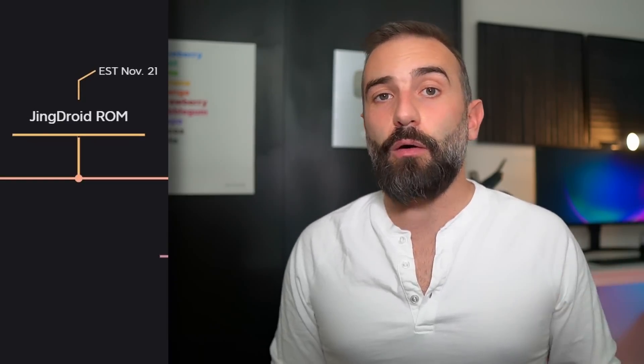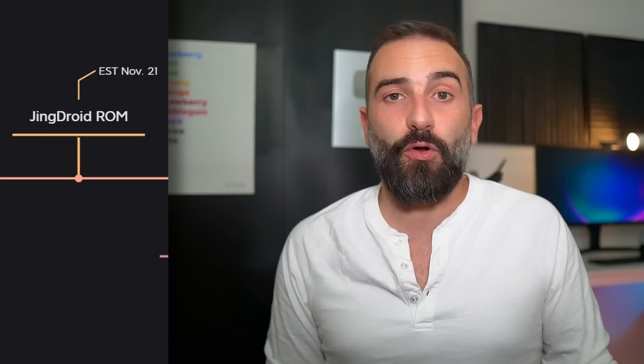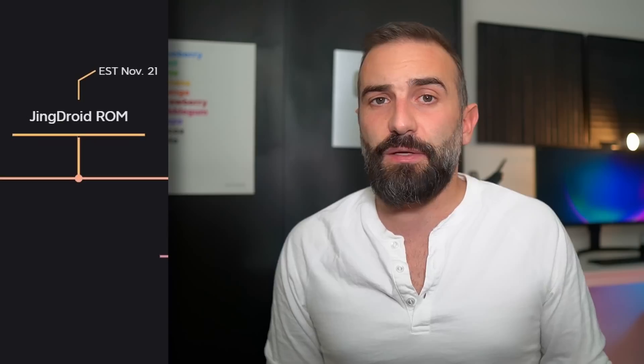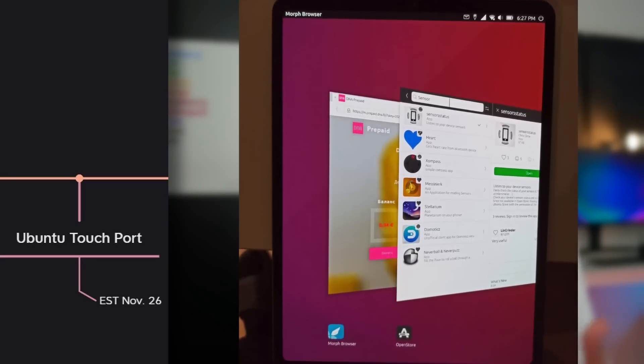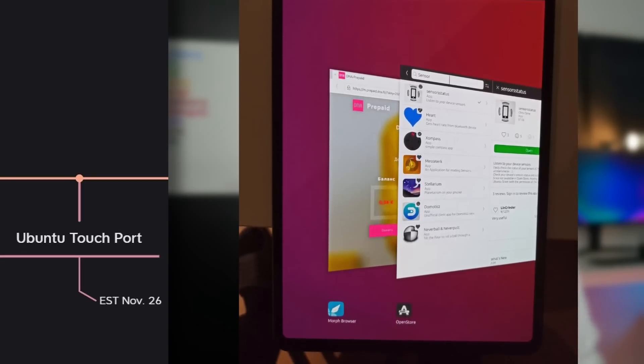We also have the JingDroid ROM, which is a closed-source Android ROM that I didn't really dig into. We should also see before the end of the month a community port of Ubuntu Touch for the JingPad, which is super nice — it's not an official port, but it means we'll be able to run other mobile distributions on top of the JingPad. I don't really know how that's going to work without the bootloader open, but on paper it's going to be possible.